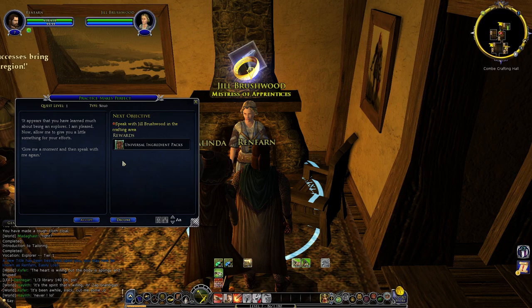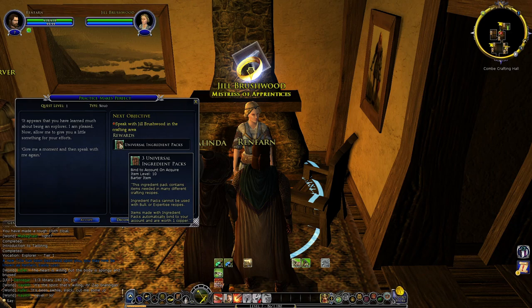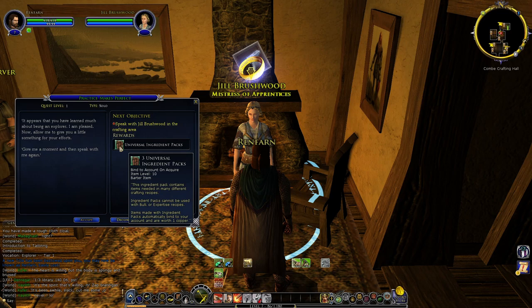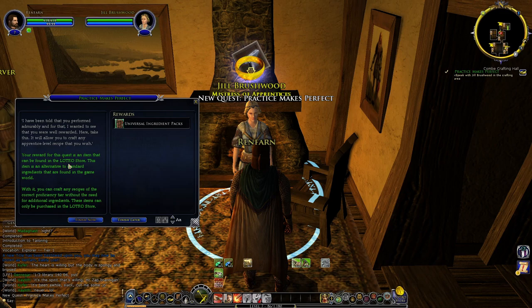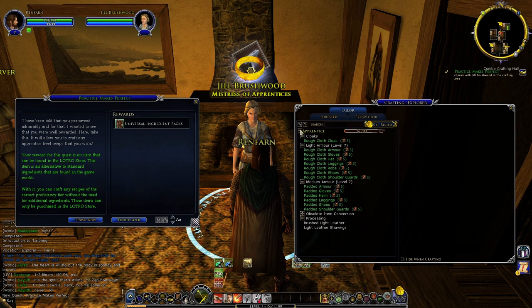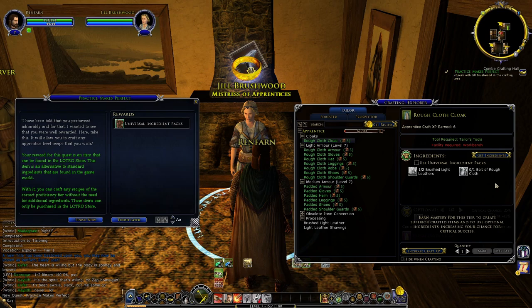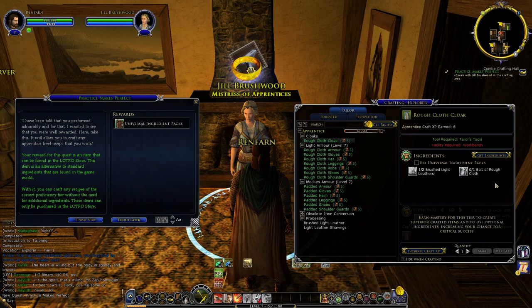The Mistress of Apprentices gives us three Universal Ingredient Packs as a reward. These are items that allow you to craft any recipe of the correct proficiency tier without needing the standard ingredients. For example, a rough cloth cloak normally requires two brushed light leathers and one bolt of rough cloth — but with a Universal Ingredient Pack, you can substitute those ingredients entirely using the dedicated tab in the crafting window.